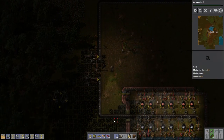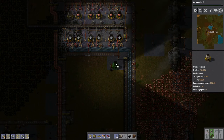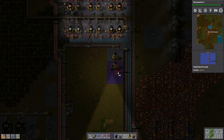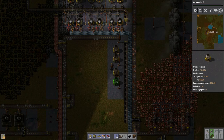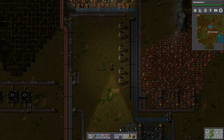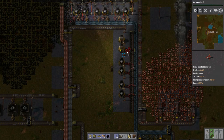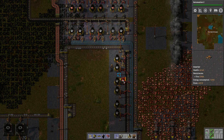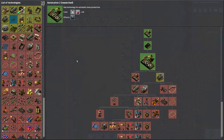We still need to double up on the iron — that's what we were doing last episode. So let's do that. We'll have two of those and then one pull. So it's going to be a tight fit, like this. We'll have two more, just to be sure. We need some long-handed inserters for the actual iron, and some short-handed ones.